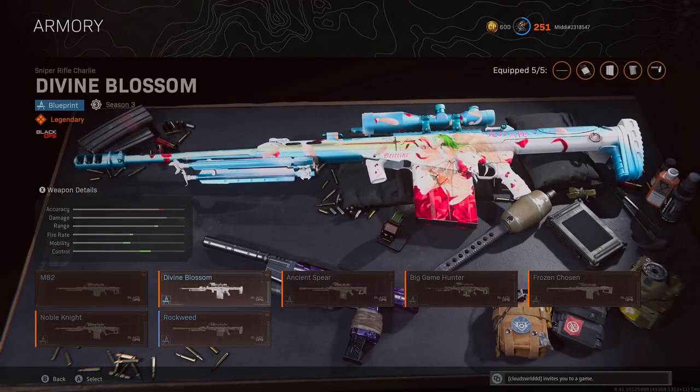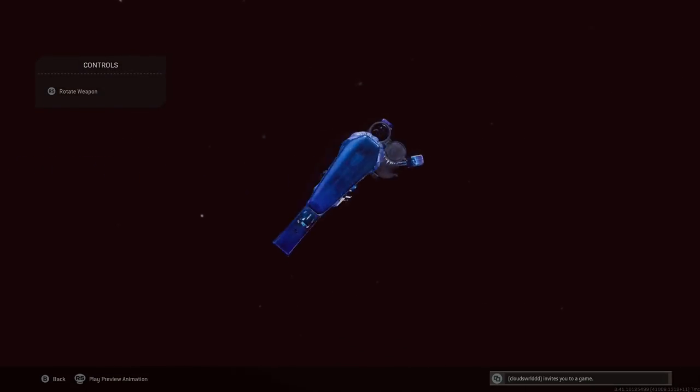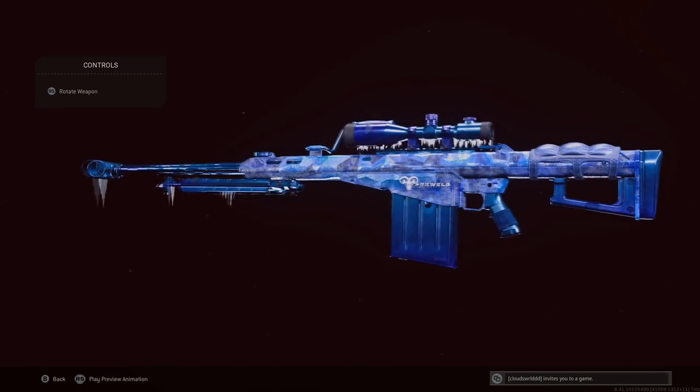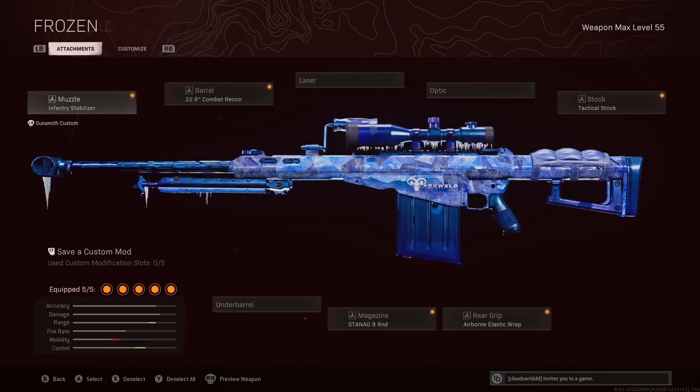The third Blueprint variant is for the M82 and it is called Frozen. It's probably one of the coolest looking Blueprints for a sniper, though the fact that it's on the M82 is a little bit of a disappointment.